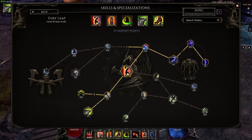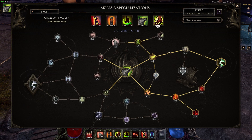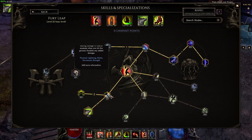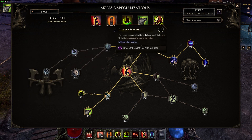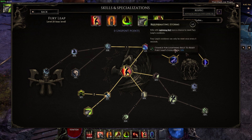For skills we're running Fury Leap, Summon Frenzy Totem, Swipe, Summon Wolf, and Entangling Roots. For Fury Leap we have seven points in Warrior's Entrance, one point in Pack Leader, three points in Rage, four points in Crater, one point in Lagon's Wrath, three points in Stormbringer, and one point in Rejuvenating Storms.